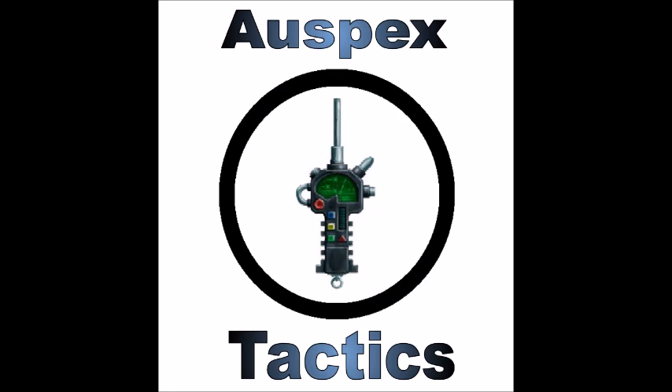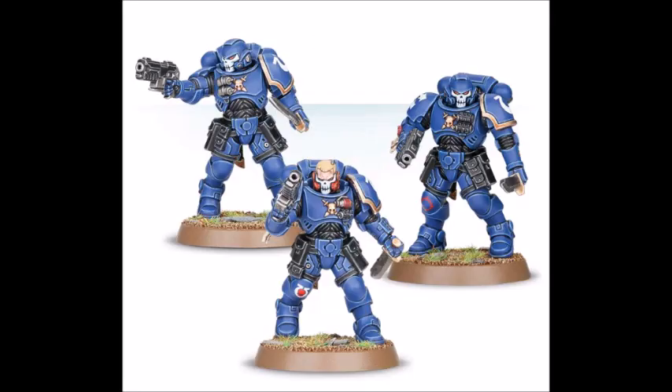I believe the Primaris Reavers are the last standard Primaris Infantry unit that we haven't covered, so let's take a look at what's changed for them in the new book. In the background, the Reavers are the special operatives and terror troops of the Primaris Space Marines. They're often deployed behind enemy lines, either by grav chutes or infiltrating with their grapnel launchers, and they're often used to sow terror and disorder among an undisciplined enemy. Presumably people are going to be a lot more terrified of a Space Marine if they're wearing a skull mask and trying to kill you.